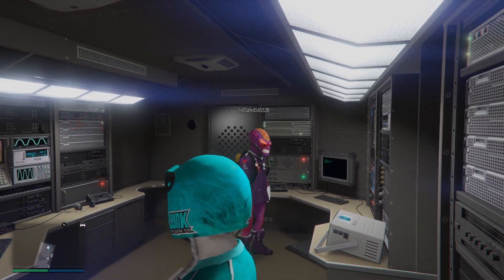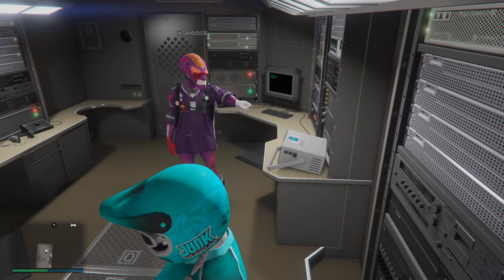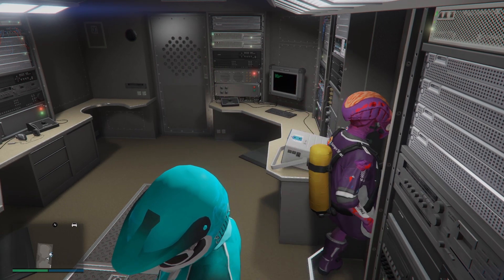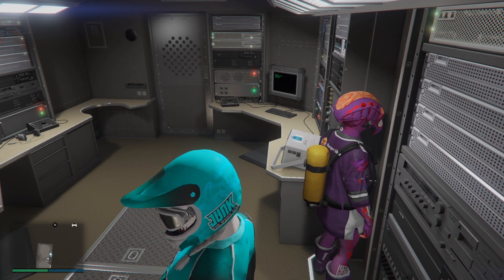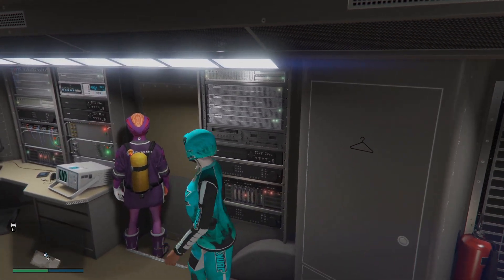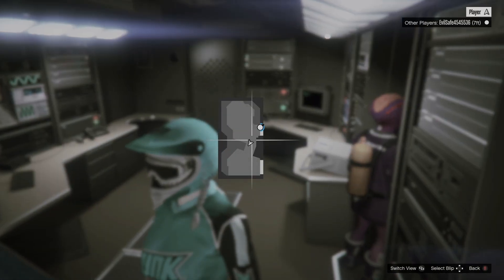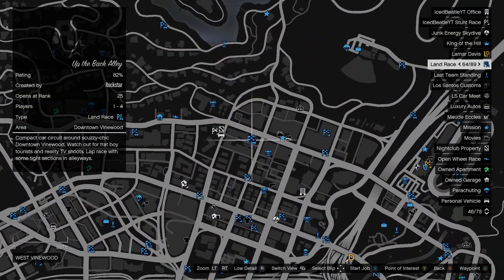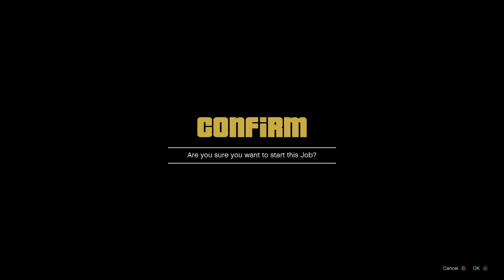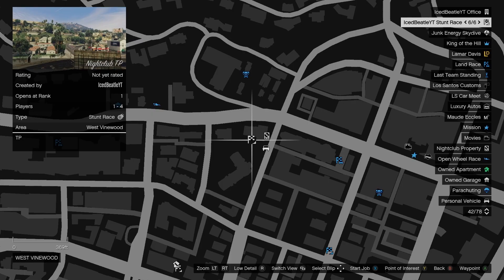Step 2: your friend will hover over the exit all option while you open up your mini-map. Make sure all the jobs are shown on the map and hover over one of them. Press Start to initiate the job and wait for the alert.